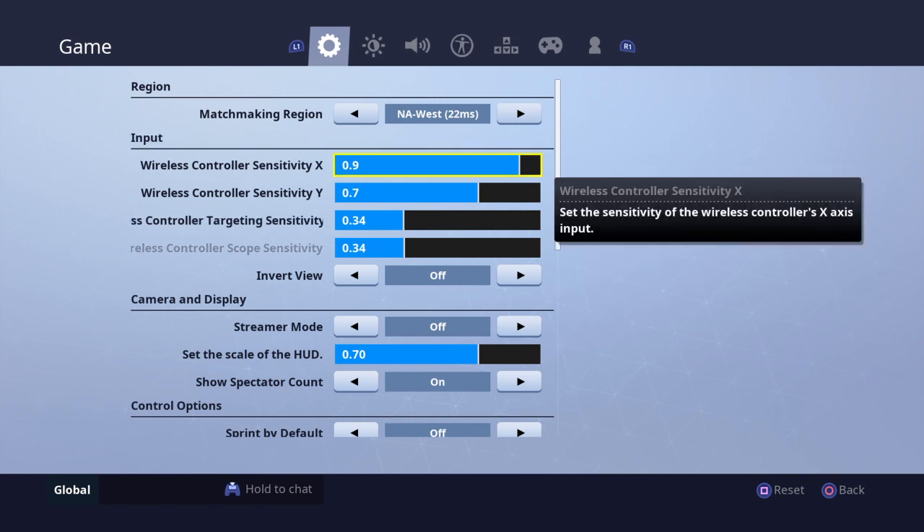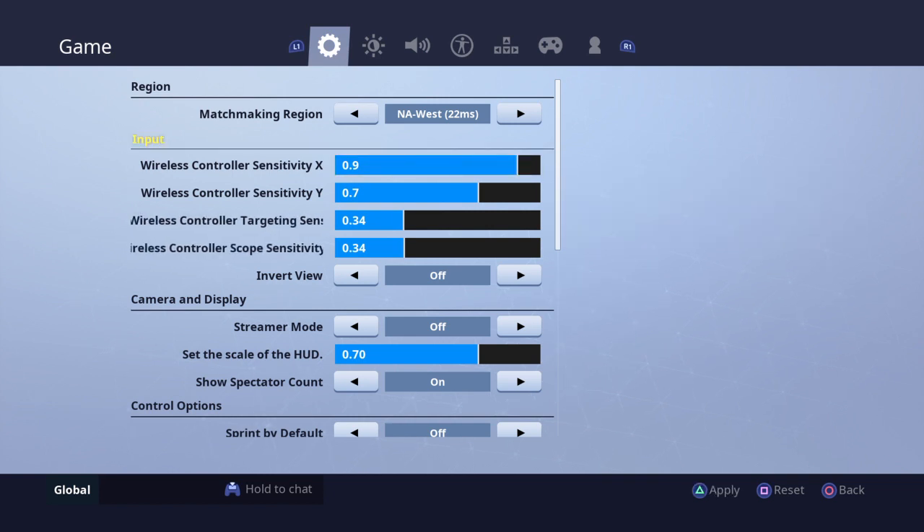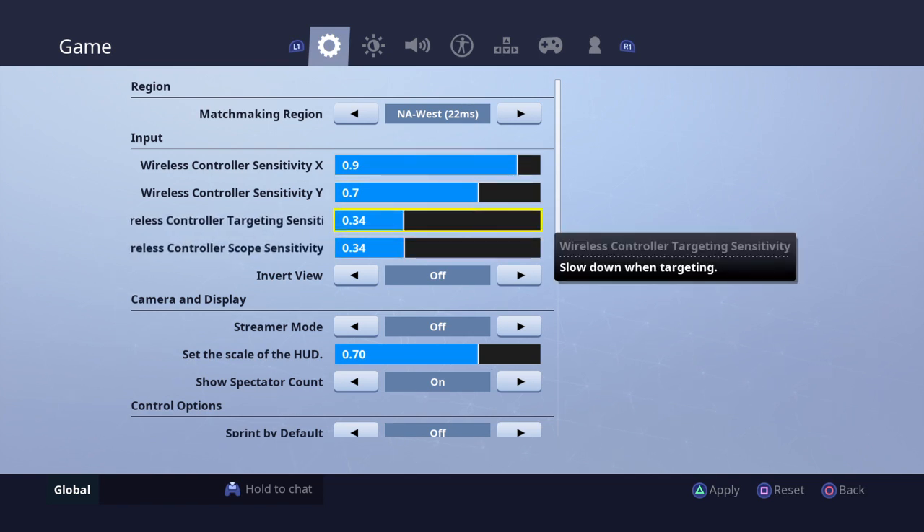Quest controller sensitivity is 9.7. I think that's a good thing. Target is 0.34. Let me move to the side — it's not too wild, it's steady.